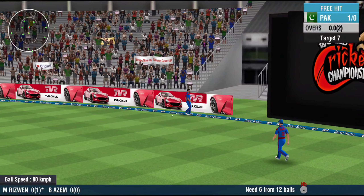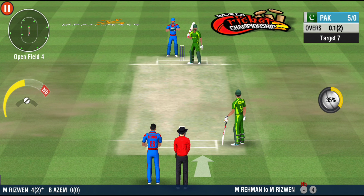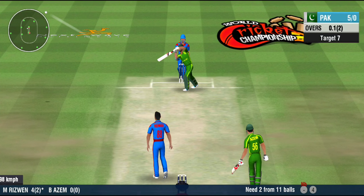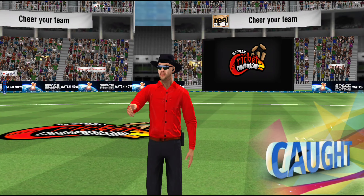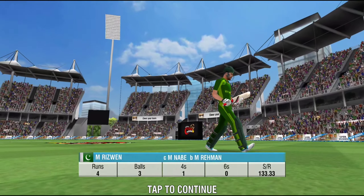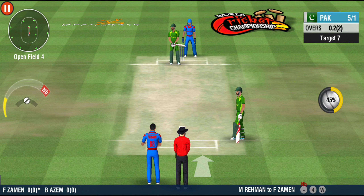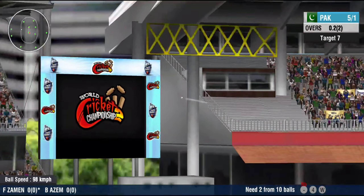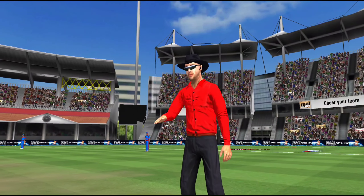A hard smack sends the bowler a message: keep doing that and I'll keep hitting you for four. A powerful stroke that accelerates all the way to deep cover — a safe pair of hands from the fielder. He clears the circle comfortably with that effortless shot; some fancy footwork there. What a way to bring up the victory!